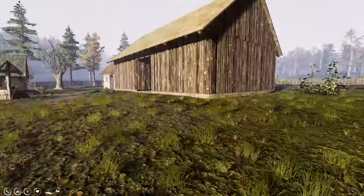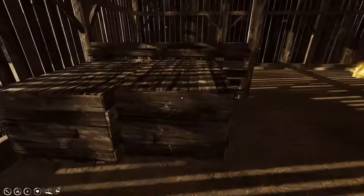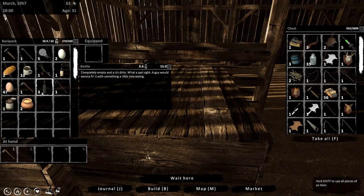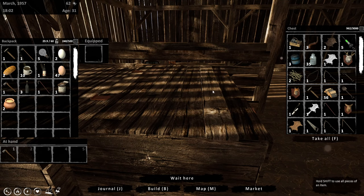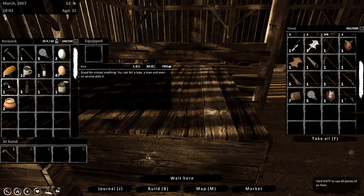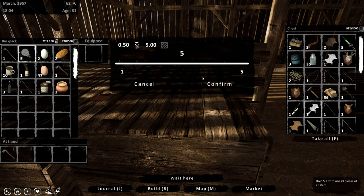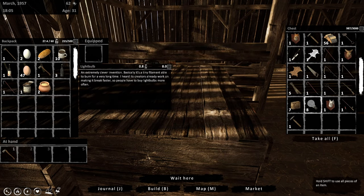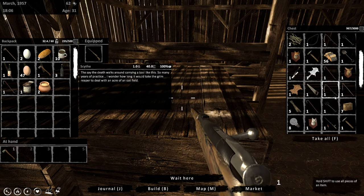We'll see if we can pull it off for the end of the day here. We really do need more cash. Let's get rid of the fishing rod. Actually, I'm gonna get rid of the hammer and these light bulbs just for now in case we have weight issues. Rifle and ammunition.